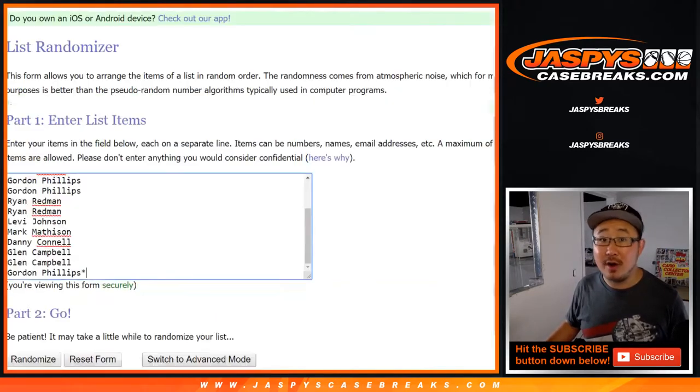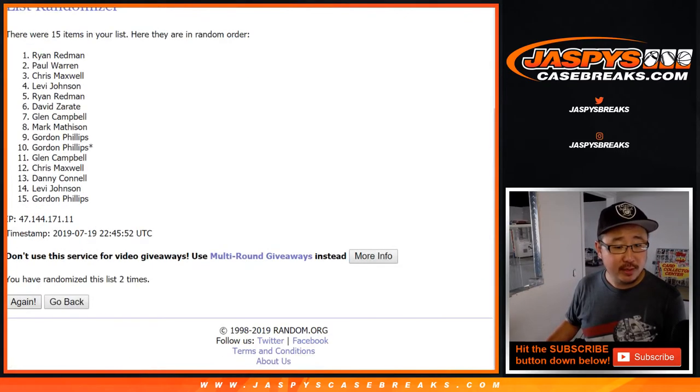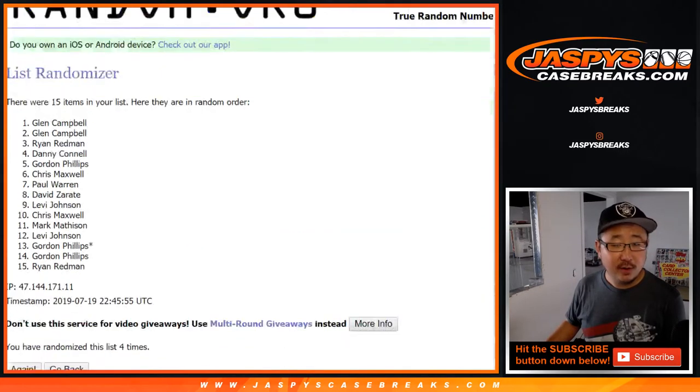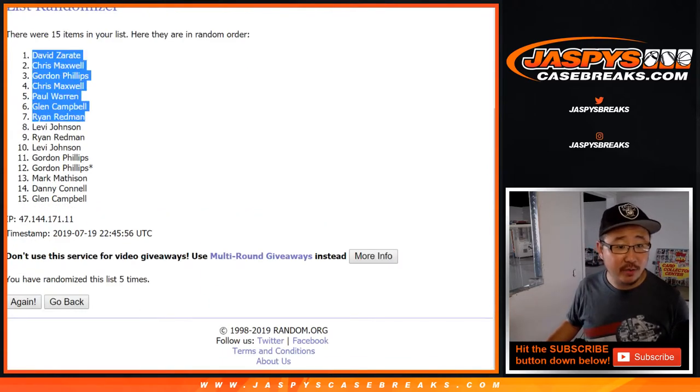Let's randomize that list one and four, five times. One, two, three, four, and fifth and final time. Good luck. After five times, there you are. There's your top four.